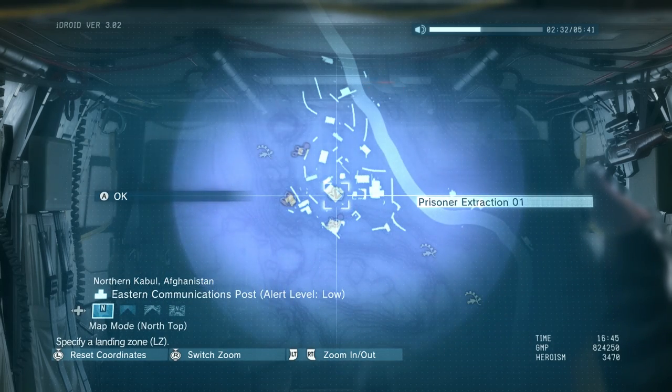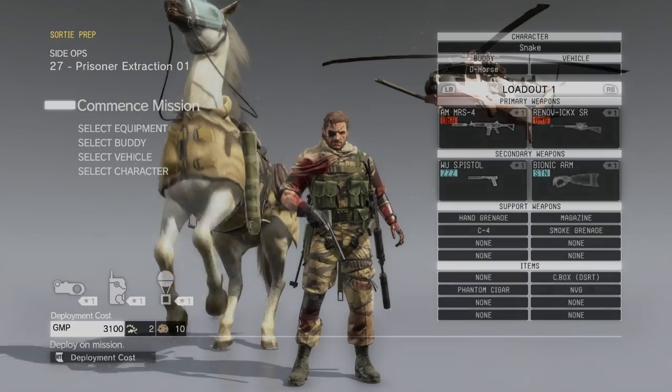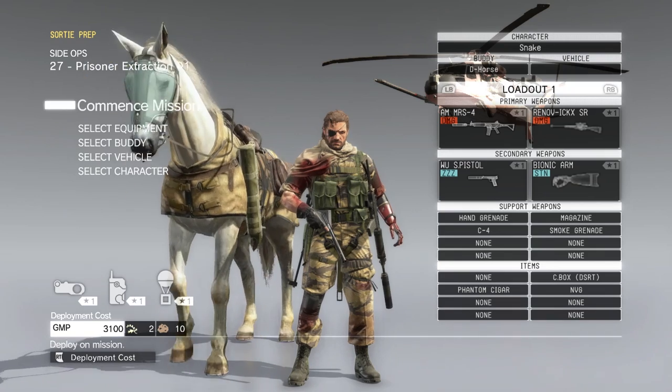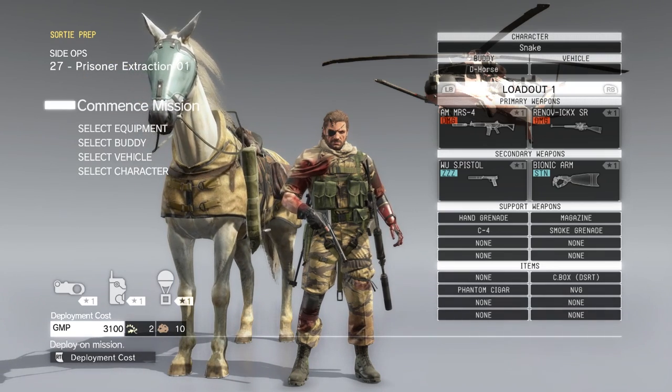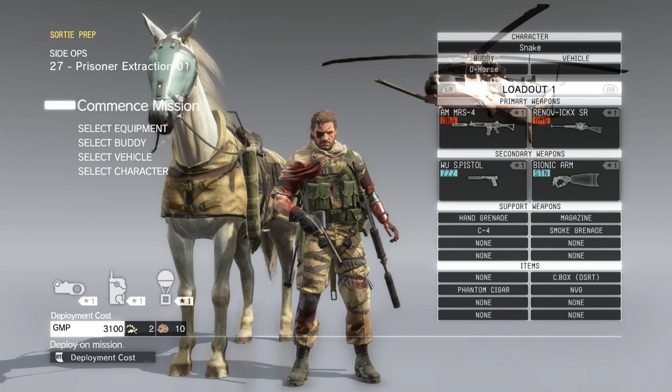That prior familiarity is definitely a benefit, and it's another reason for actually executing side-ops. Side-ops help you learn the lay of the land, become more familiar with different zones — northern Kabul in this case — and make further side-ops a little bit easier.